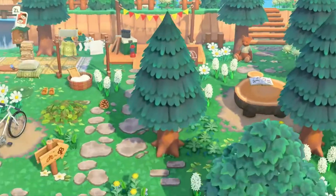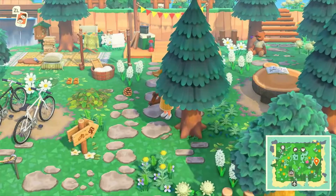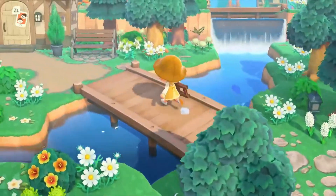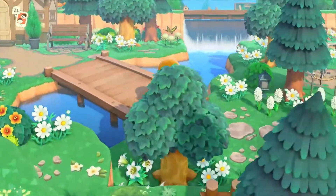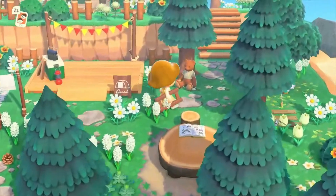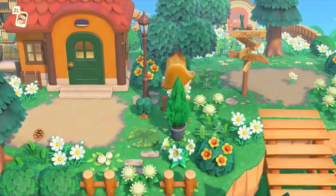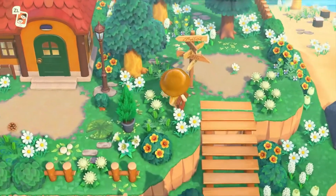I don't even remember what I did with my campsite. I really don't remember, but this looks amazing. I love the little bike area. We'll go this way. This is her house — we'll come back to this at the end; I don't want to go into it right now. It's right by the campsite; it's so pretty. Let's go up this way. Whose house is this? I don't think I can go that way, gotta go down this way.